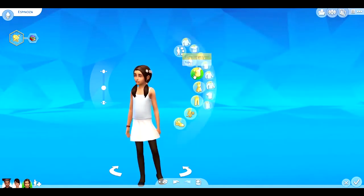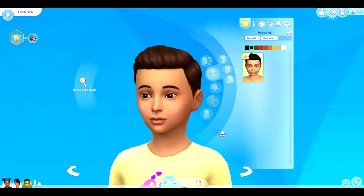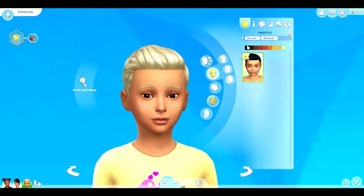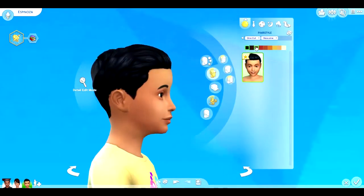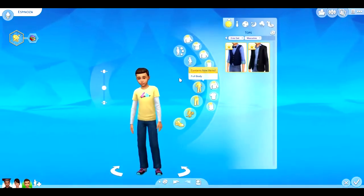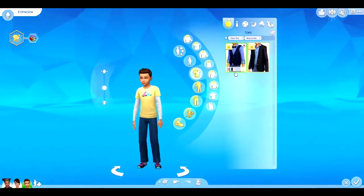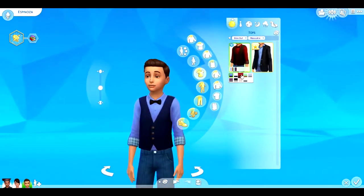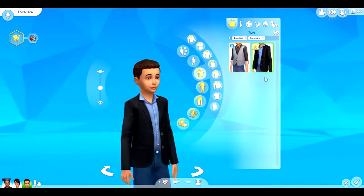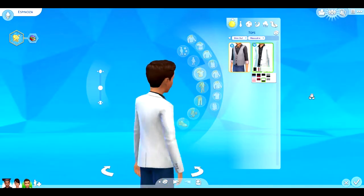For girl kids' pants, there's a skirt that comes in pattern and solid colors. No new accessories or shoes for girl kids. For boy kids, there's a sleek-back hair which I really like - it's cute and different. For clothes, there's a button-up vest which is really nice, and a relaxed throw-on outfit.